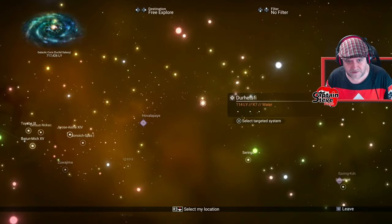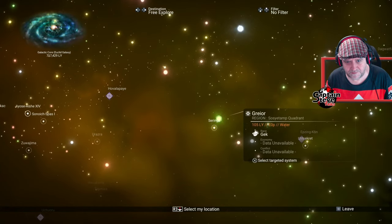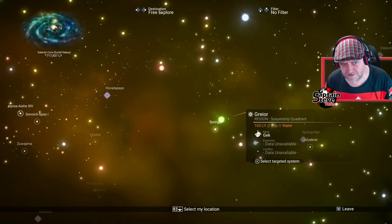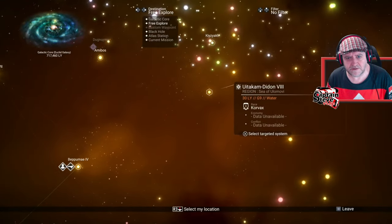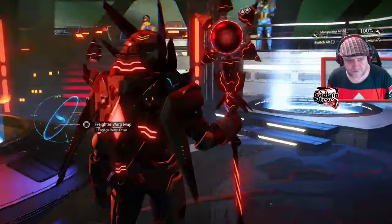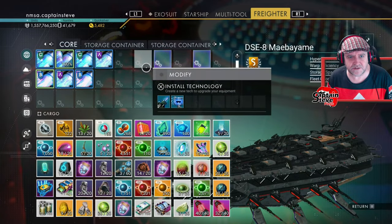There's a red star system there, but data's unavailable on that one. Data unavailable on that one too. Maybe I haven't got the economy scanner installed for my freighter. I'll just go double check — no, it doesn't look like I have.